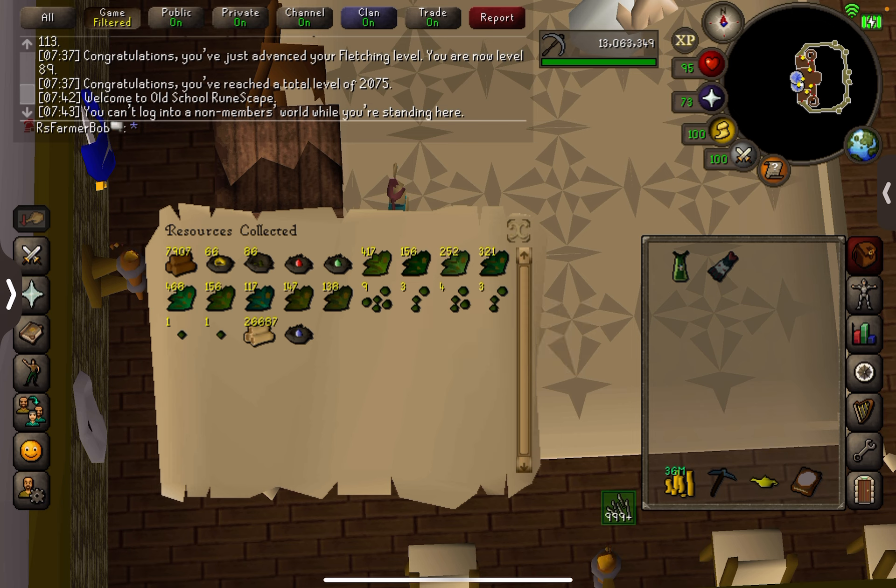Not too great on the seeds, but whatever, doesn't really need any seeds. I'm pretty happy about the logs though, and the herbs are nice as well. Let's get this all processed — a decent amount. I wish there was a way to show, like, actually figure out how much this all costs.